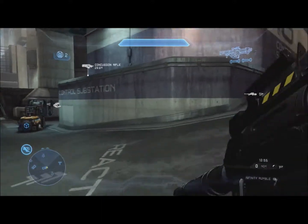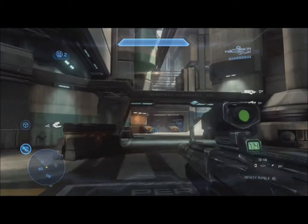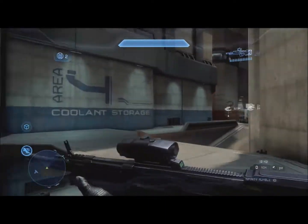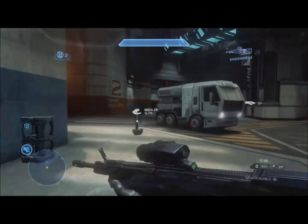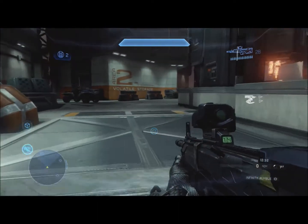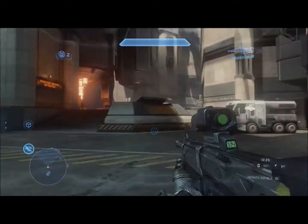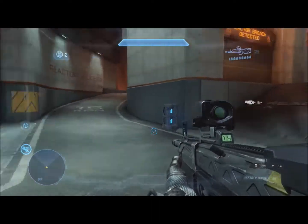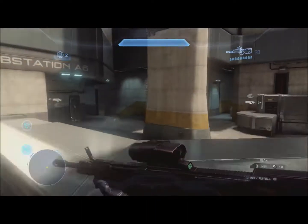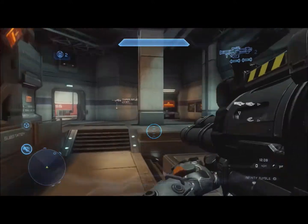There are graphics on the wall like 'Area 5' and a few others — those are good navigation points to call out to your team so you know the layout and what enemies are around. Perdition has a lot of explosive-based weapons: concussion rifle, railgun, and rockets to counteract the rocket warthog and ghosts also in this map. That's about it for Perdition, so let's move on to the next map.